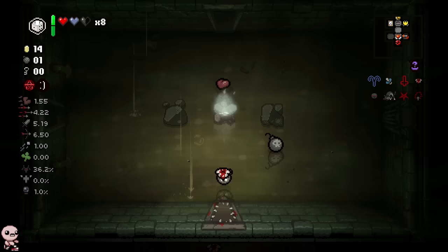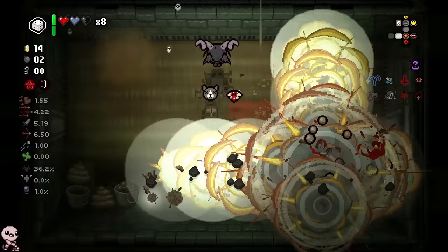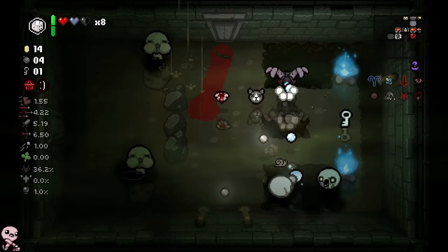Why is there a Giga Bomb here? The giga bomb fly play is not alright. You're supposed to be at the ascent. New mechanic learned — either bomb flies can be turned into their giga variant, or enemies can sometimes have their ascent variant available in dark mode.